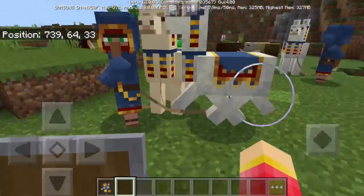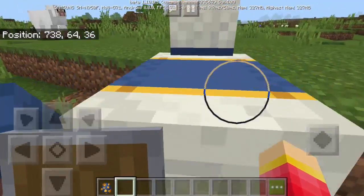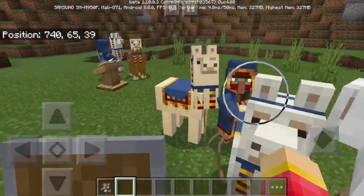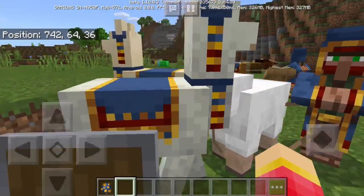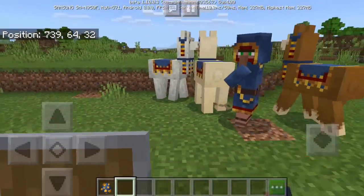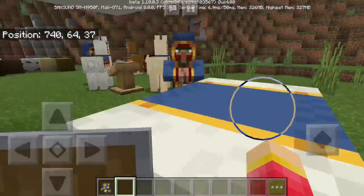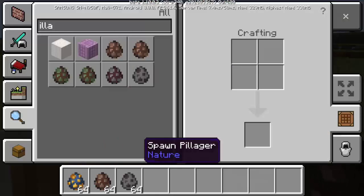You can actually trade with the wandering trader — that's awesome! We can't ride the llamas though. The llama has interesting clothing on it, though I'm not sure if we can craft that. Overall, the wandering trader is a great new addition.